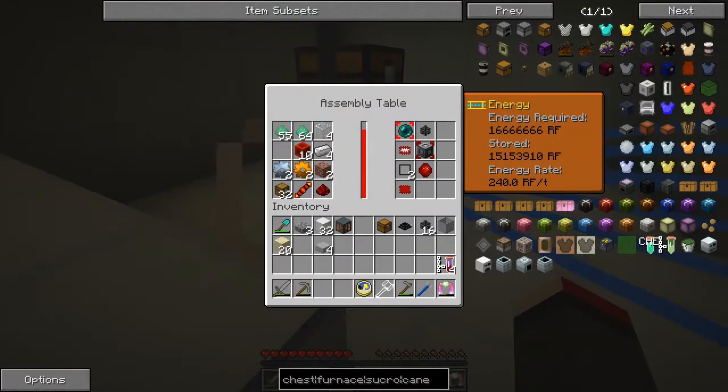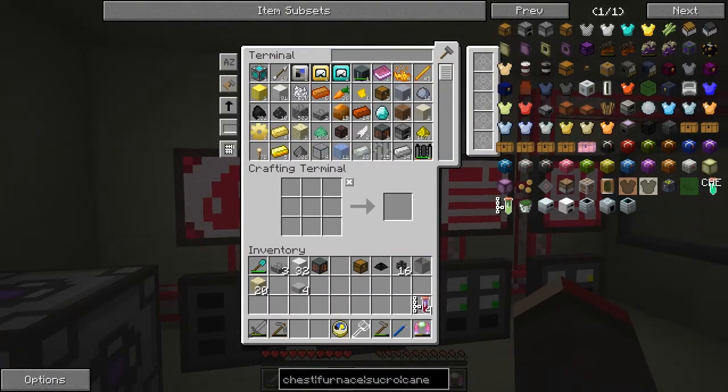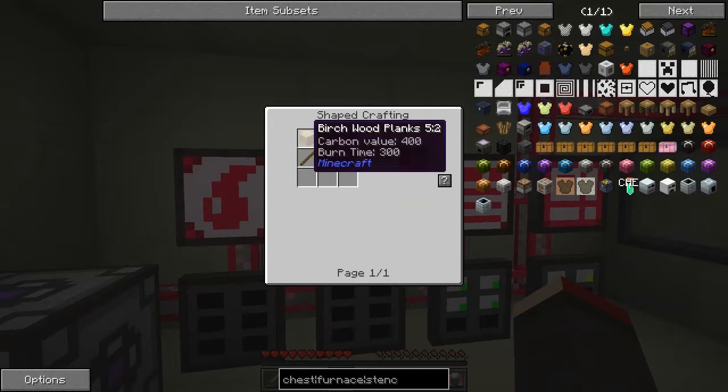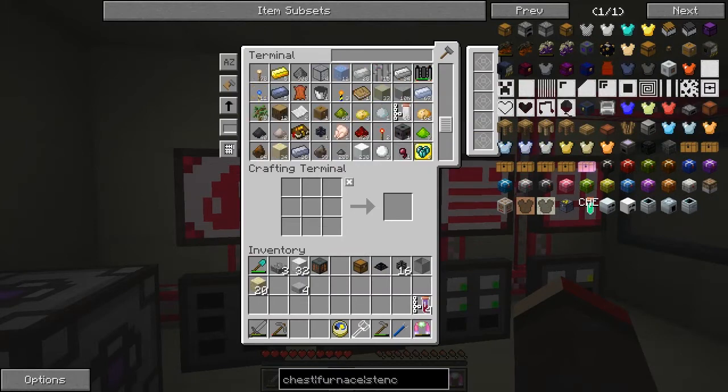How far do we have to go with this thing? Well, we're about 90% there — it's doing quite well. For Tinker's Construct, let's have a look — I made the cane, made two crow tools, and I'm also waiting for the redstone furnace. Let me find a stencil table. We need these blank patterns — okay, that's fairly straightforward, the same recipe as before.